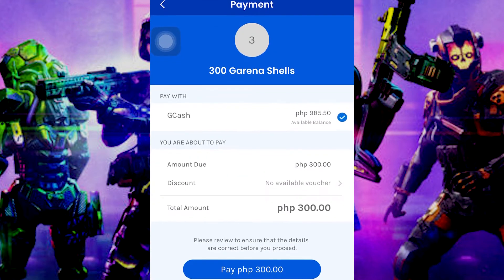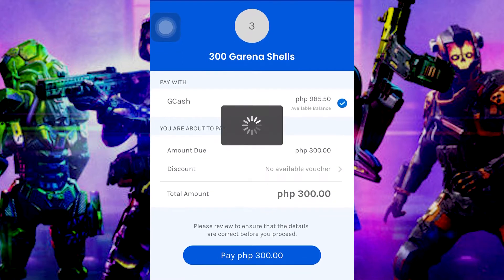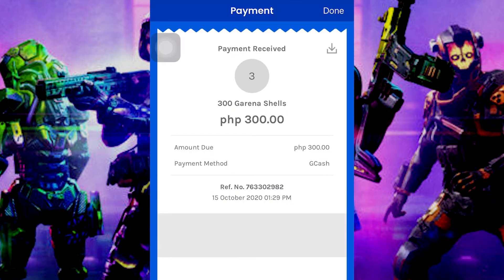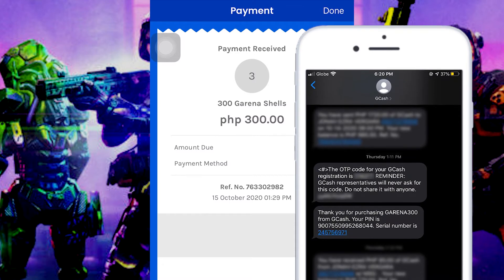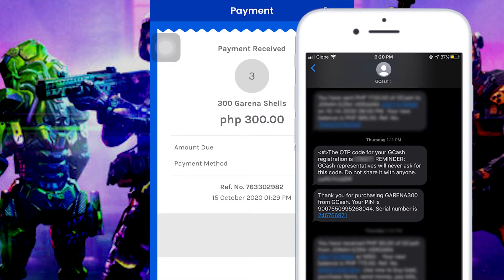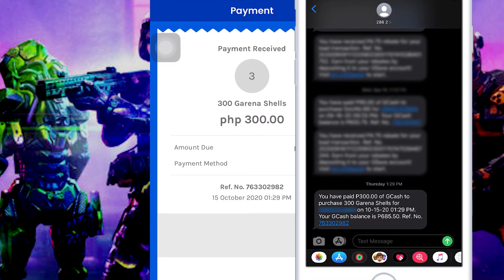For the payment confirmation, please review if your selection is correct and tap Pay. Please do take note that the reference ID and pin code are different — the one that we'll be using is the pin code.